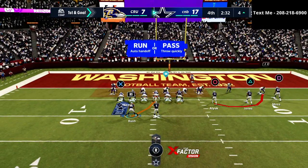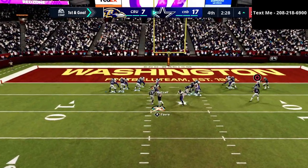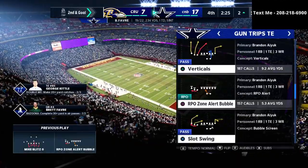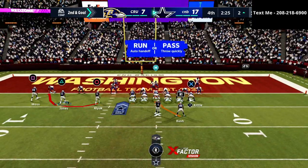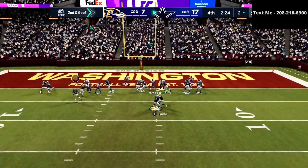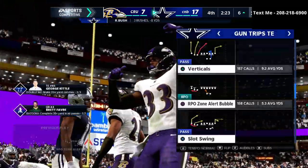Another thing about man coverage with this bubble screen — you'll see this bubble screen actually does a really good job against man. It's one of the fewer bubble screens in the game that you can consistently rely on against man-to-man coverage. You really have to be intentional about reading it. If they jump out, don't throw it — they kind of jumped out a little bit at me there, so I didn't throw it.